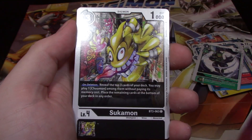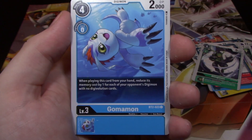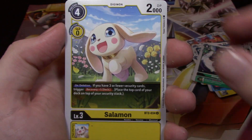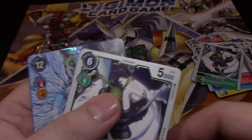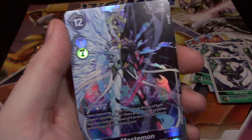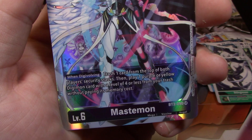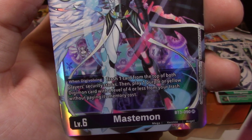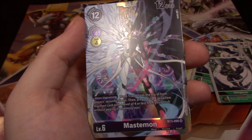Gyromon, Meramon, Sugramon, GeoGreymon, Clothmon, Plasma Strike, Gomamon, Hidden Potential Discovered, Argomon, Salamon — got a peek — Stingmon and Mastemon. What a cool super rare, I really like this one. Trash one card from the top of both players' security stacks, then play one purple or yellow Digimon card with level four or less from your trash without paying its memory cost. That is cool — that's one of the ones I wanted.